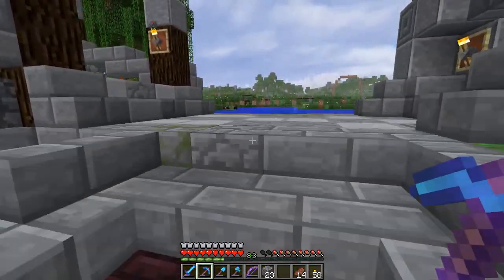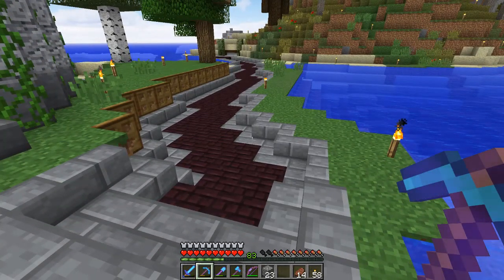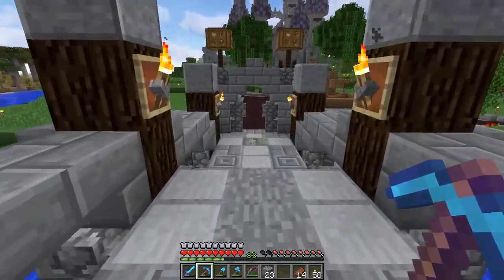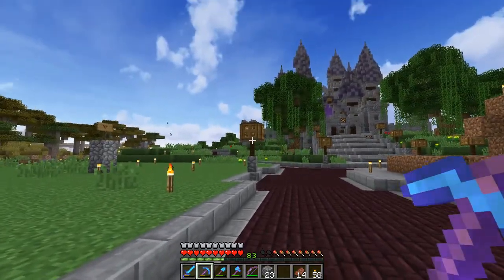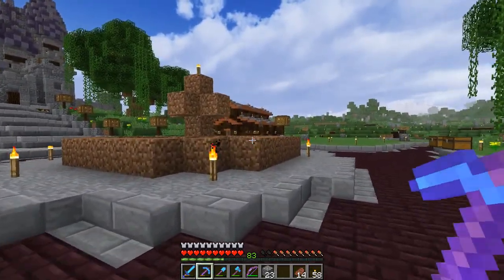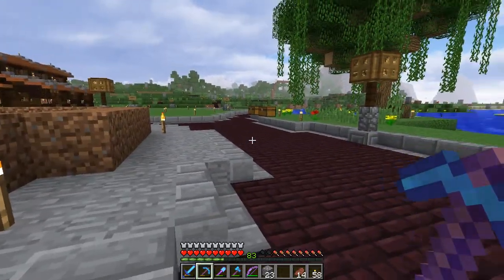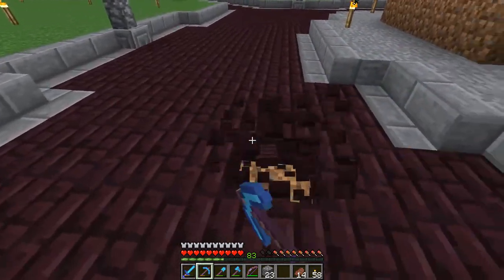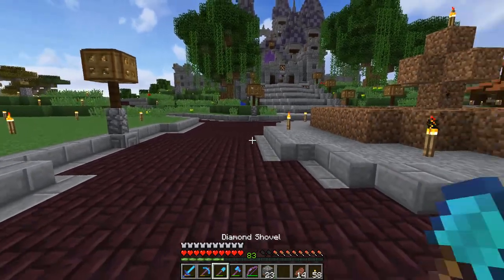I tried a few different road designs and this is the one I liked. It's simple but I like the darker color of the nether brick — it grounds it really well. When you add details around like lamps and get our actual fountain and shrubberies in different places and have actual buildings, these roads will fit in nicely. Just don't hit them with your super pick.